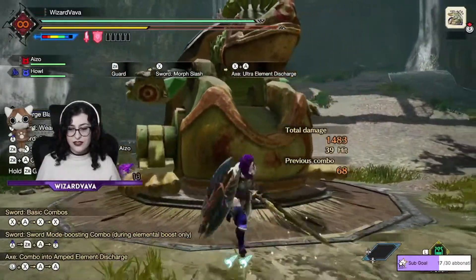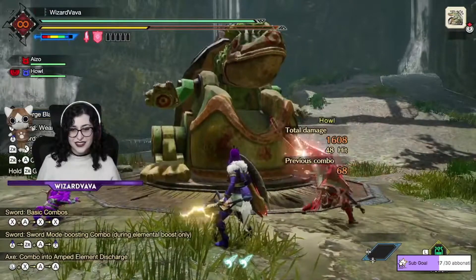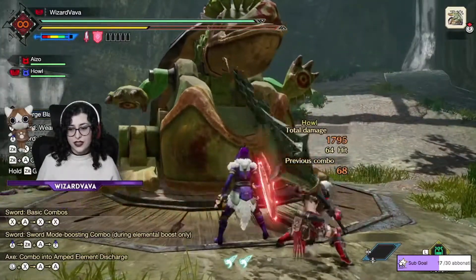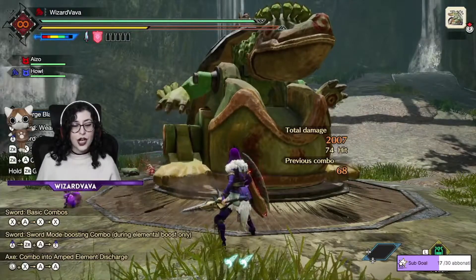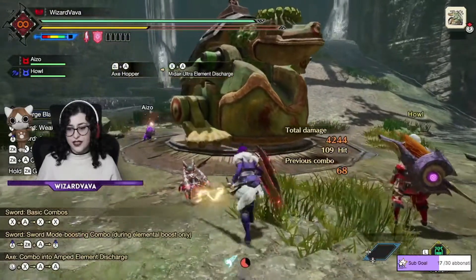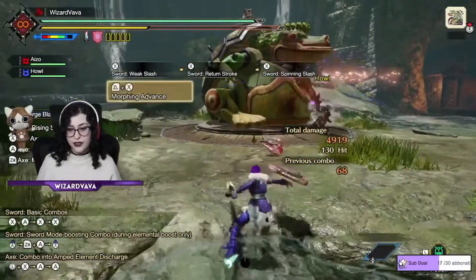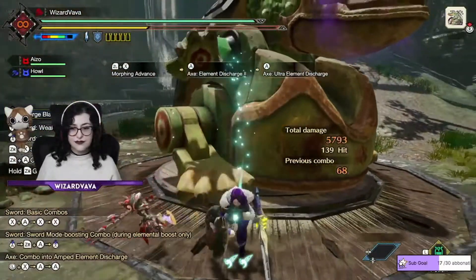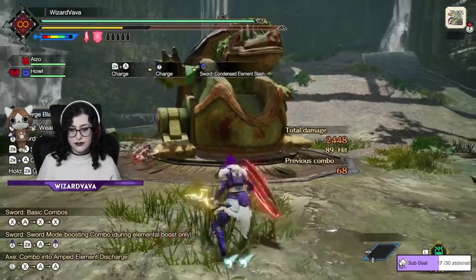This is the Charge Blade — it's not difficult in the end. When you have the sword like that, if you use X you will lose the phials, but with A you can charge the phials after some attacks. You can also use it to move faster toward the monster and attack. I hope this video helped you — thank you for watching, leave a like, subscribe, and see you next time!